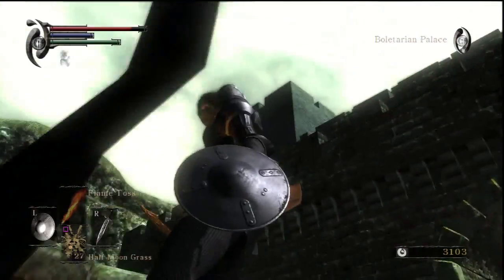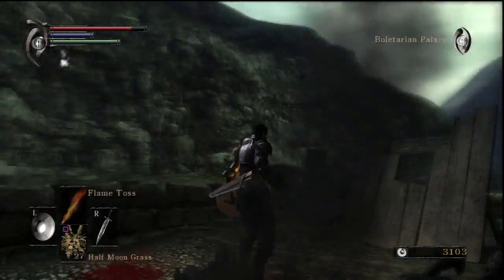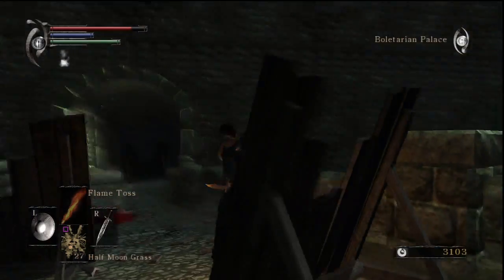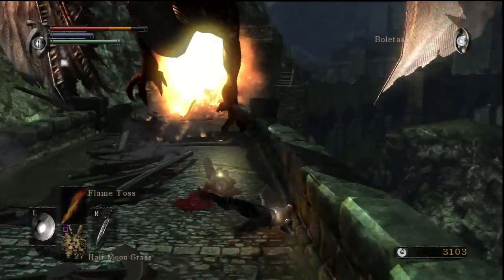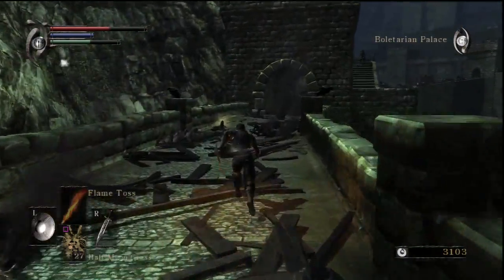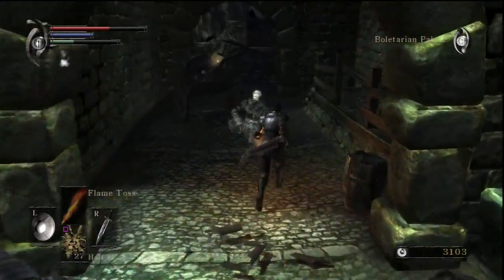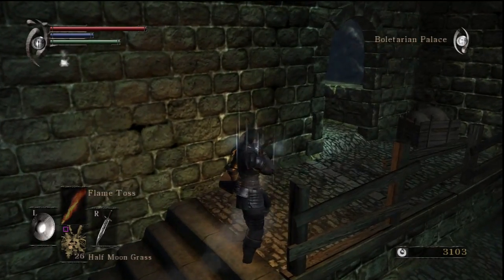I came here before to get the wooden catalyst. Where is that dragon — there we go. Oh shit, I got hit. It doesn't matter because it doesn't do that much damage. Weirdly, getting crushed by a dragon doesn't kill you. I'm gonna use a half moon grass before moving on here.